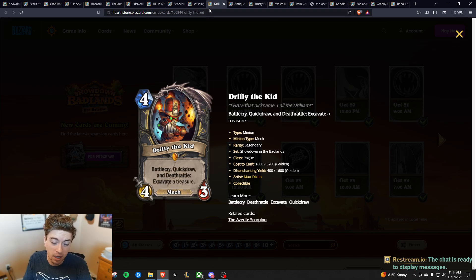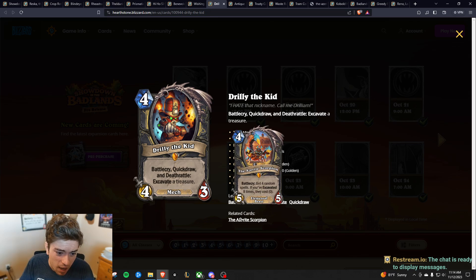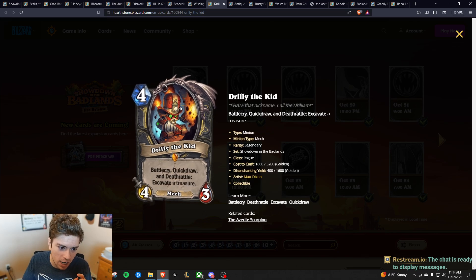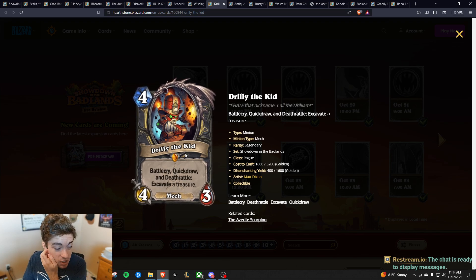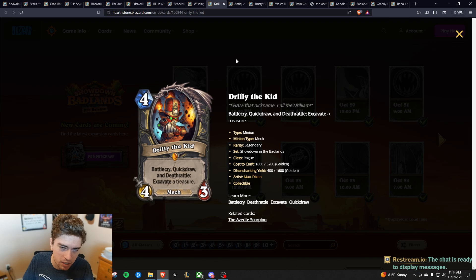Next we have Julie the Kid. It's basically three Excavates for one card, and the Excavating for Rogue isn't bad — you have some pretty good, relatively cheap options. That being said, the reward is mediocre. It's best if you get it eight times; if you can, it's insane. But Excavate feels a little bit slow and I think will need to be buffed. If Excavate gets buffed, all of a sudden Excavate Rogue will be insane. As of right now it's just good, with some potential — especially if you can Shadow Step Julie the Kid and get a ton of treasures out of nowhere.